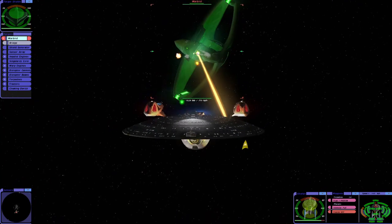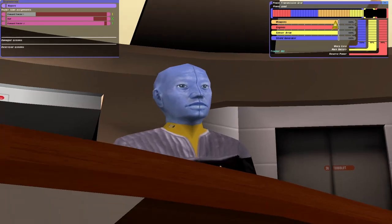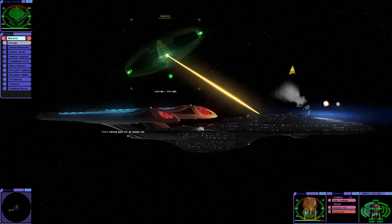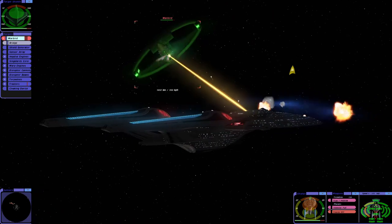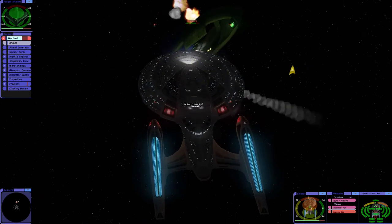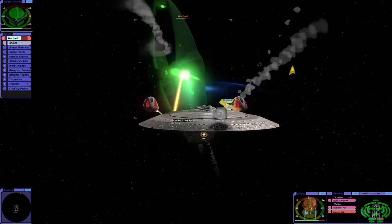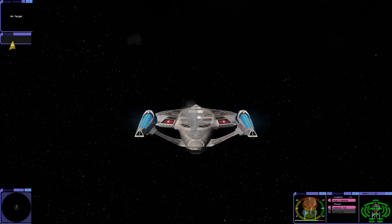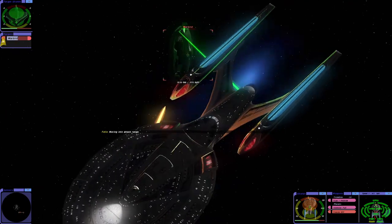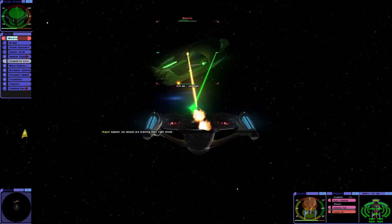Binding up rear torpedoes. Your orders, Captain. Calling back for an attack run. Landing a forward torpedo team. Lining up forward torpedoes. Moving into attack range. Captain, our attacks are draining their right shield.